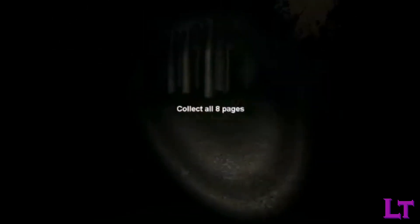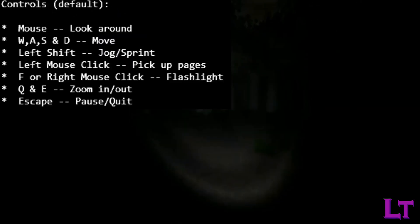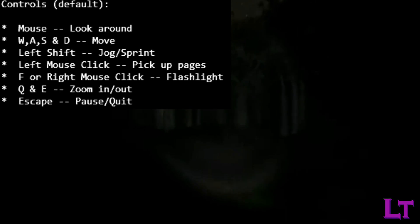Slender: The Eight Pages is a survival horror game where you are tasked with collecting eight pages scattered across a forest that's about the size of the average Minecraft world. Since it's so easy to get fucking lost in here, the controls are very basic and easy to grasp and can be found within a text document, but here's a brief summary of them shown on screen right now.